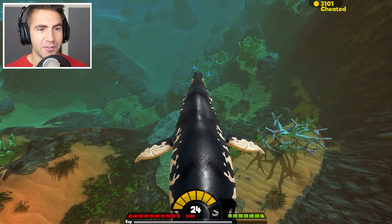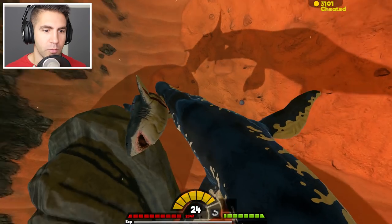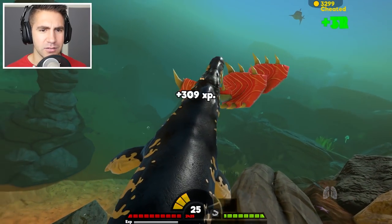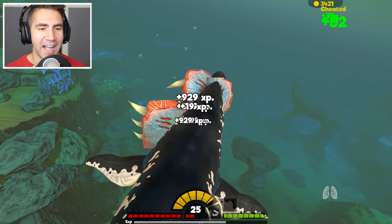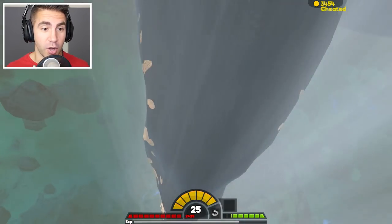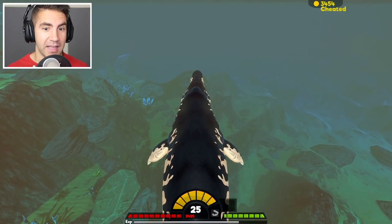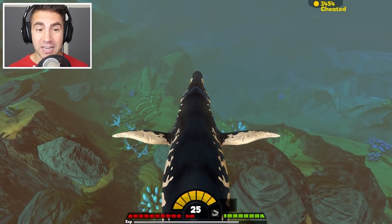One bite — 564 damage — and the grey white's dead. Level 25! So we have 2,400 health, and I think the Prognathodon does about 500 damage, so he'd have to bite me four or five times. I love the ragdoll animations. We're level 25 — this could be a close one. We need at least 10 bites before he can get four or five in, and we also have to dodge the Megalodon. If I can get behind him and latch on like before, maybe we can pull this off.